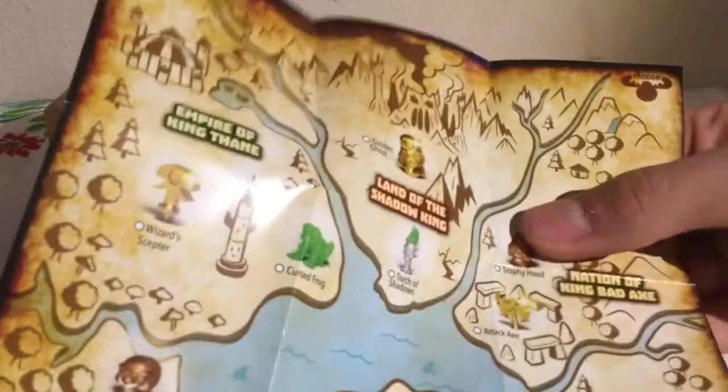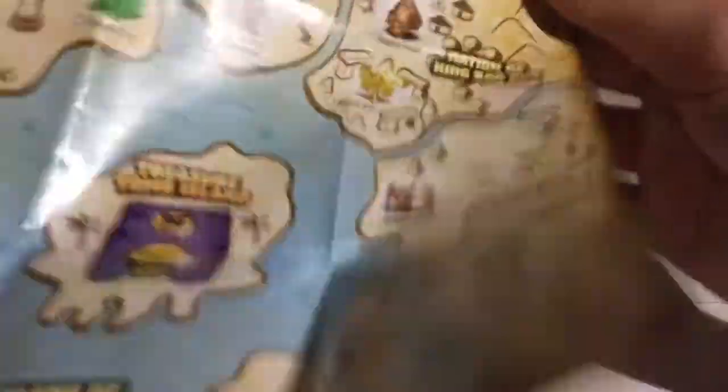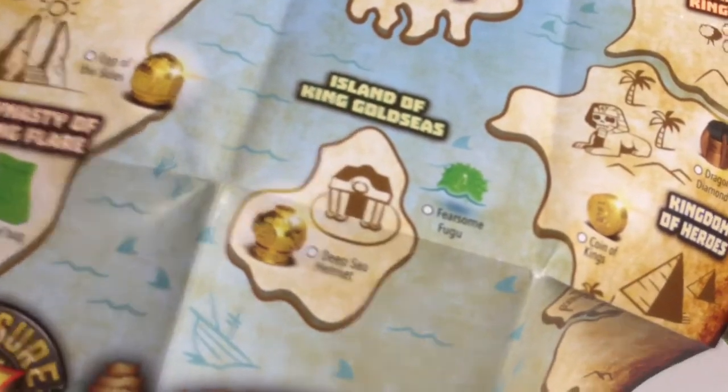So we got this quest thing. As you can see right here, we got the map — Empire King Thing, Land of the Shadow King, Nation of King Badaxx, Realm of Kingslam, Kingdom of Heroes, Dynasty of King Flare, Island of King Goldseas, and Treasure Tomb Island.